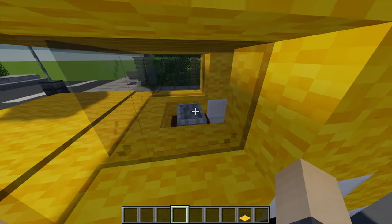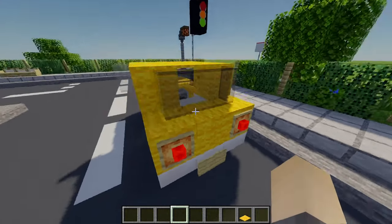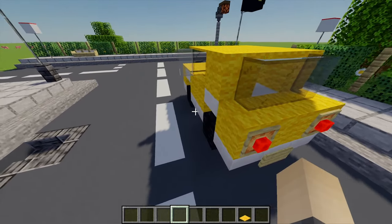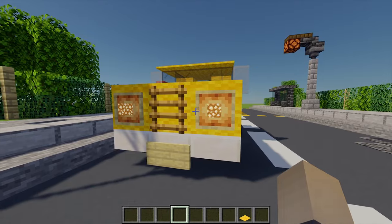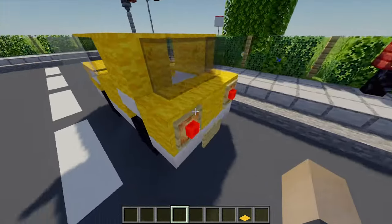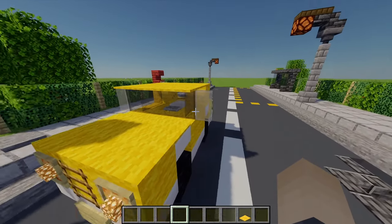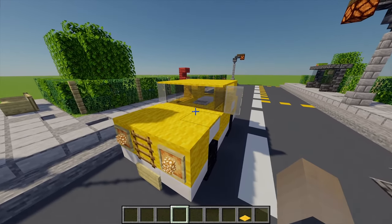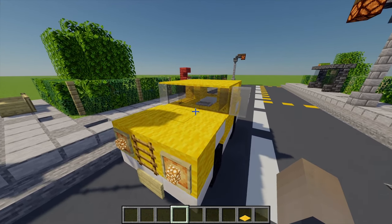A grindstone works well as a steering wheel. At the back, using glass panes, you can add a nice rear mirror. I also like these glowing iron frames - they act quite well as headlights and look really nice. Adding signs works for number plates, and different colored glass panes can show the wing mirrors. If you want more car designs, my car dealership build is full of other designs you can take inspiration from.